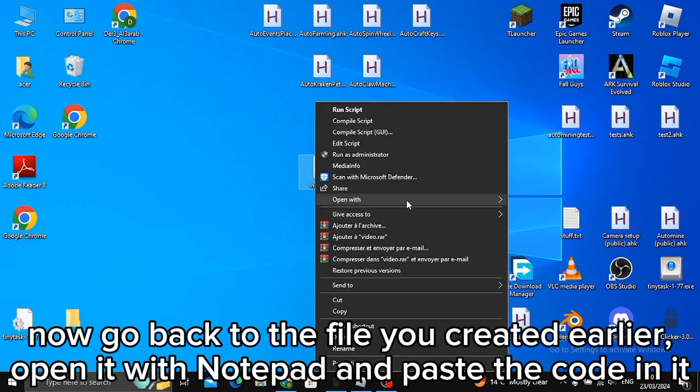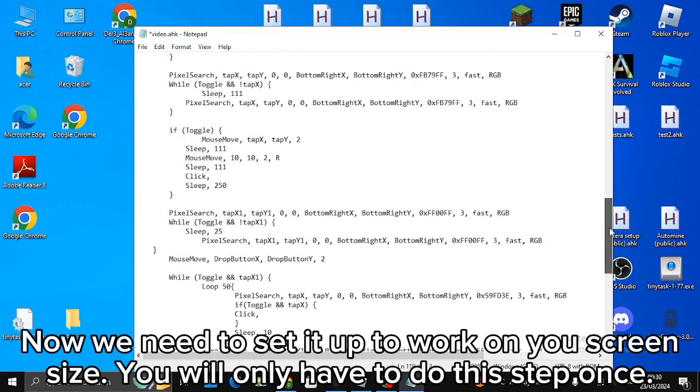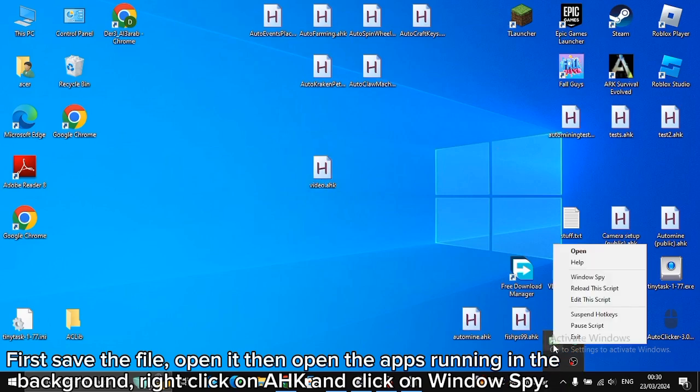Go back to the file you created earlier, open it with Notepad, and paste the code in it. Now we need to set it up to work on your screen size. You will only have to do this step once. First, save the file, open it, then open the apps running in the background.